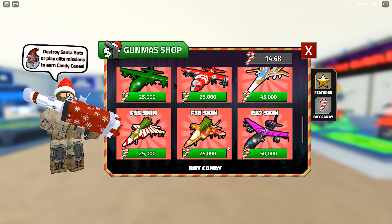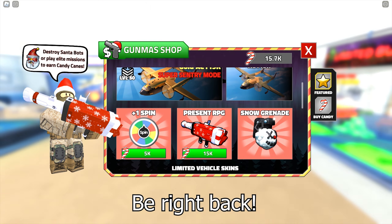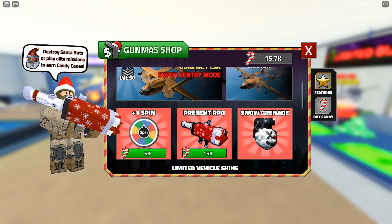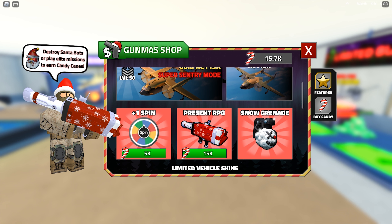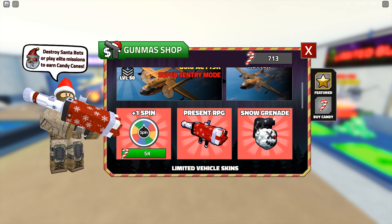I'm a little short on candies, so I'll go nuke the city once. Back — nuking the city once gives me 1000 candies. Let me buy the last item.